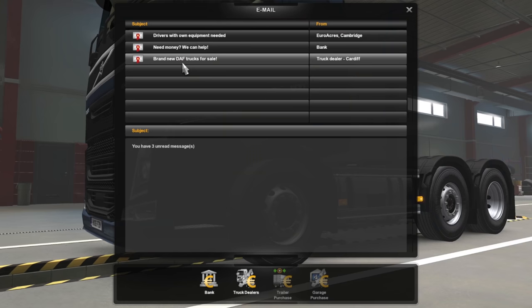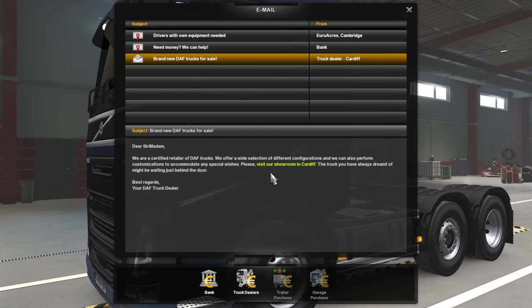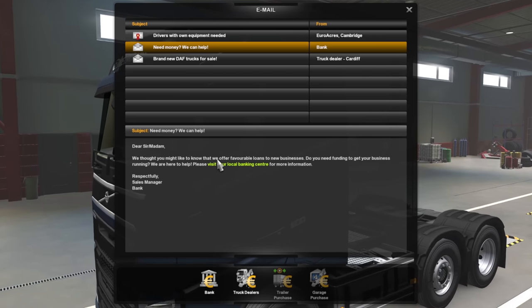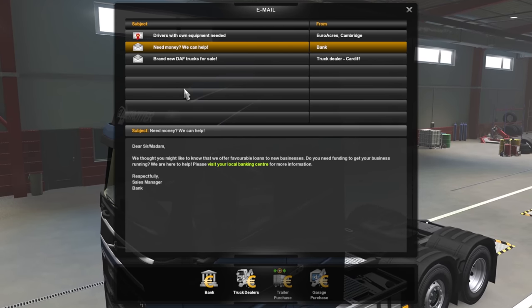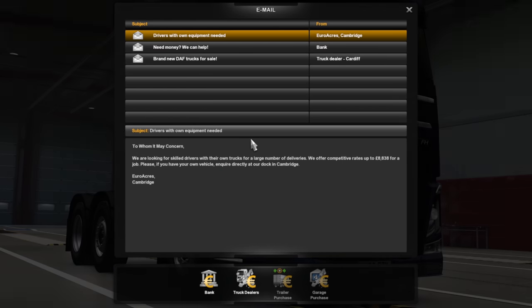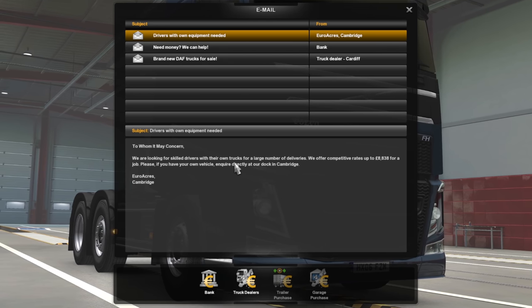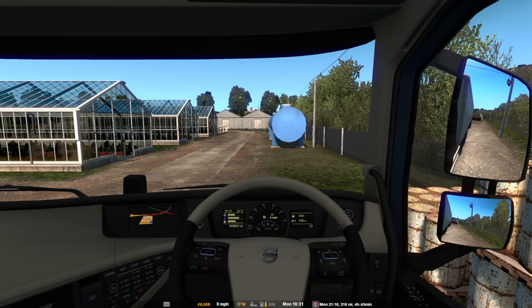And I do have mail. So we should probably look at these more often. Brand new DAF trucks — okay, that's in Cardiff. Need money? We thought you might like to know that we have an offer. We're not doing loans at all. And drivers with own equipment needed — that would be good when we actually do have our own truck. But at the moment, none of those are relevant to us. We do have this very nice lorry just here, so let's get it into gear.